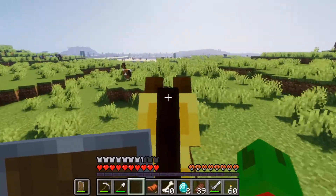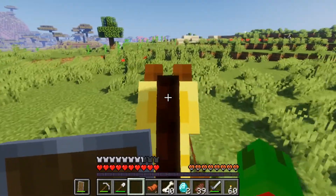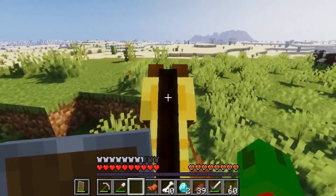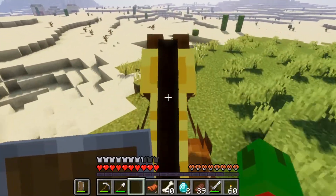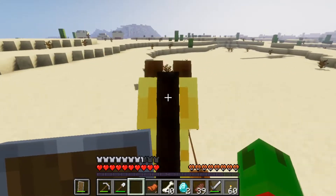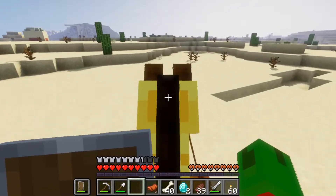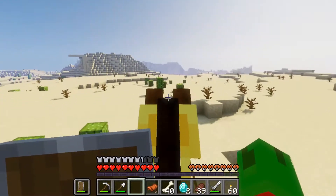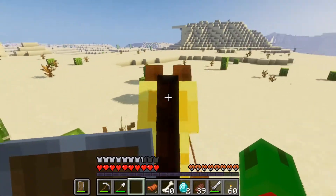So where did we come from? Oh yeah, let's go. Making moves, we're mobile — we got a horse! Let's see if he can jump high. Can you jump up this right here, buddy? I think he did it, I think he can.